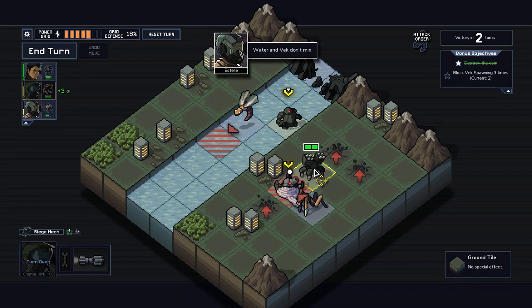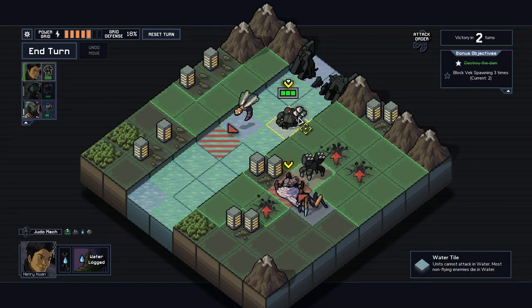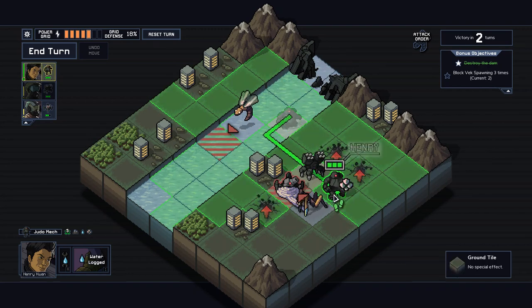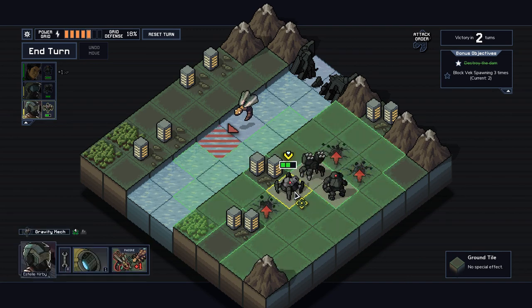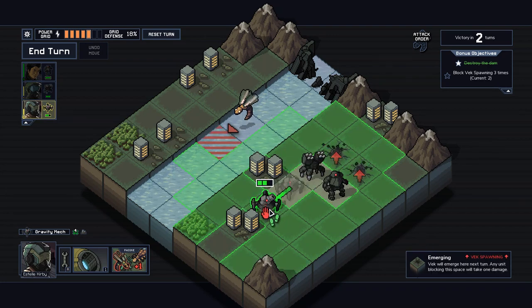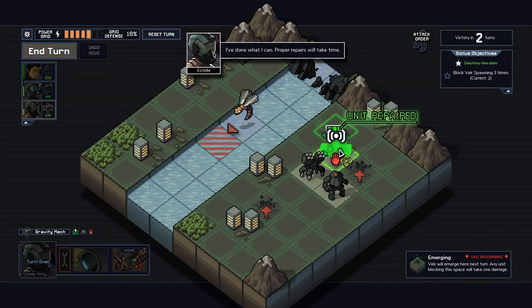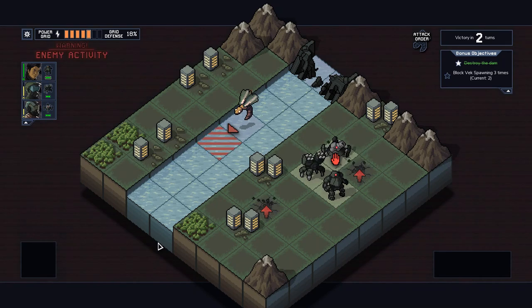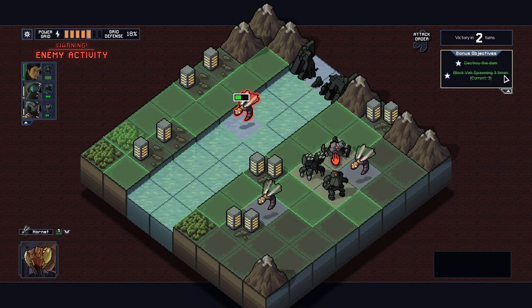It's really interesting how that artillery plays so differently than the other artillery. I love how in this game the squads just play so differently — it makes it really replayable. Then block this spawn point. I think we should get our objective.